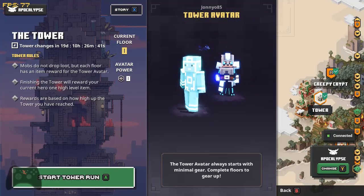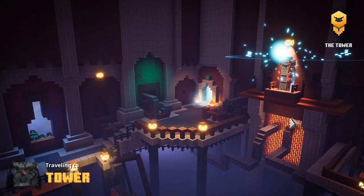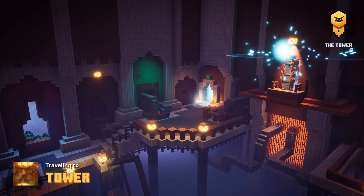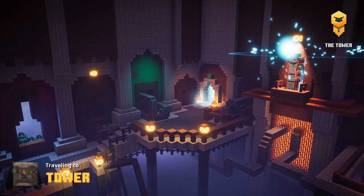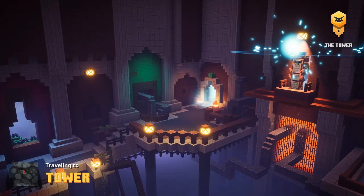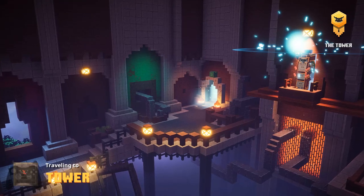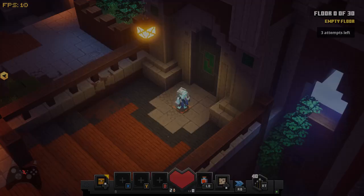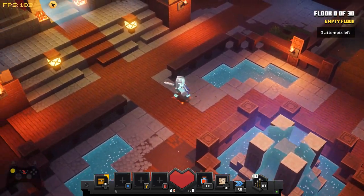We're going to start the tower run nice and easy. If you haven't played the tower before, basically you have to make your way up 30 floors, you get three lives to do so, and you start with nothing and have everything to gain. There's this little glitch that if you happen to fail the tower you should be able to rejoin where you left off.